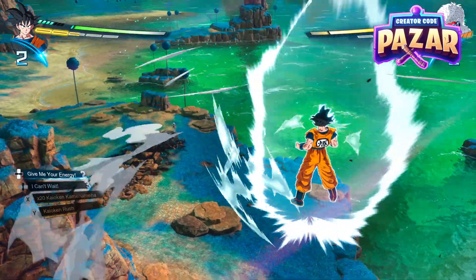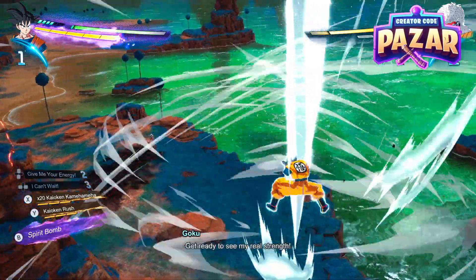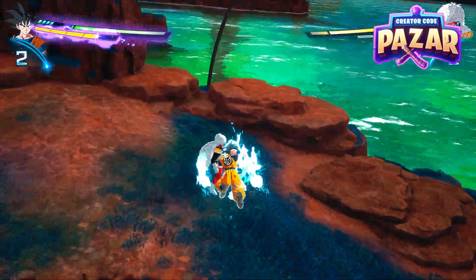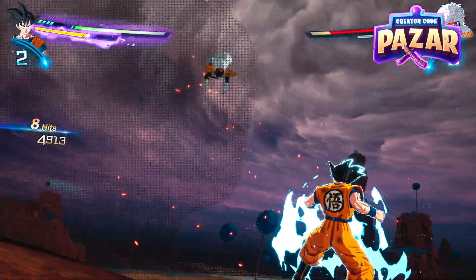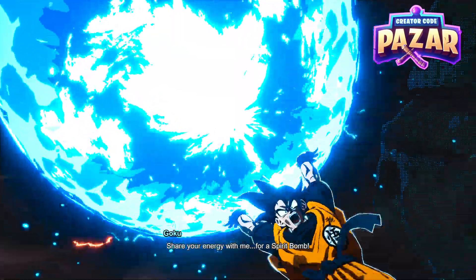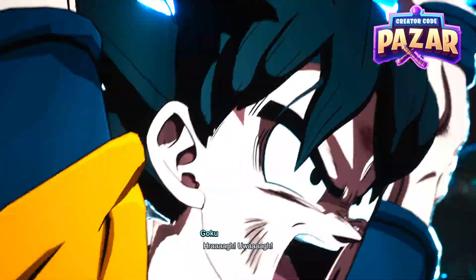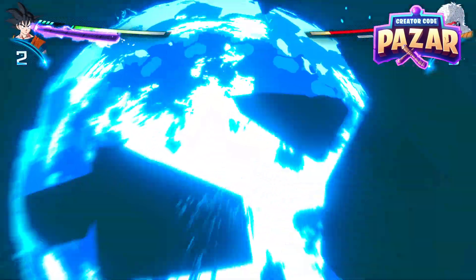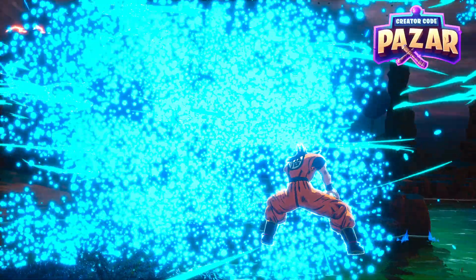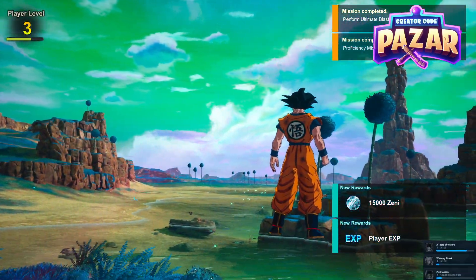We're able to charge up our ki again because we're so far away from him — we get a free charge up on our ki. Now we're going to do the same thing we did earlier: stagger him and then spirit bomb him, just like that. It's really quite simple and we're going to be able to take him out with this spirit bomb. Not quite — oh yeah, we did! And that is how to beat Jace in Dragon Ball Sparking Zero, a quick and easy guide as Goku.